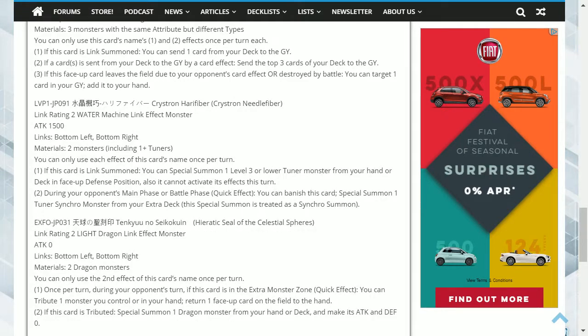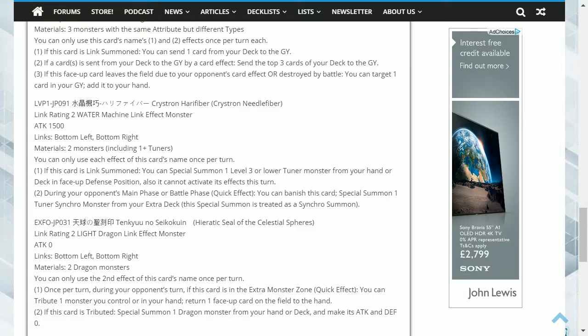The fifth card is Crystron Needlefiber. This is a Water Machine Link 2 monster, with link points on the bottom left and bottom right. It has 1500 attack and requires two monsters, of which at least one must be a Tuner. You can only use each effect of this card's name once per turn. First effect: if this card is link summoned, you can special summon one level 3 or lower Tuner monster from your hand or deck in face-up defence position — it cannot activate its effects this turn. Second effect: during your opponent's main phase or battle phase, as a quick effect, you can banish this card and special summon one Tuner Synchro monster from your extra deck, treated as a Synchro summon.